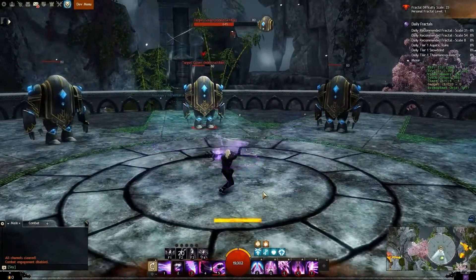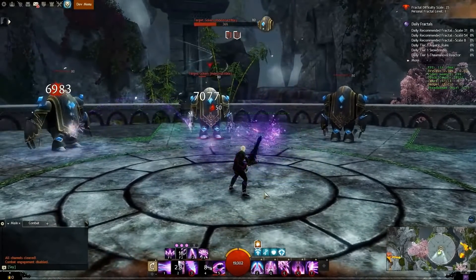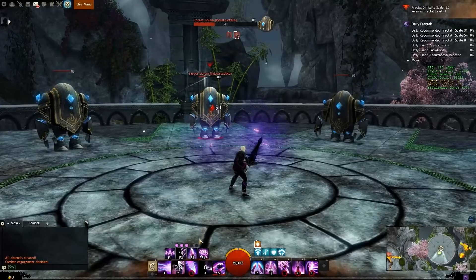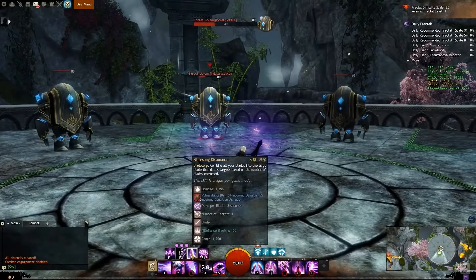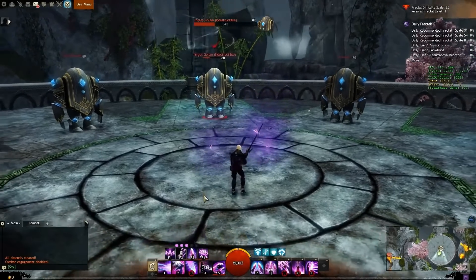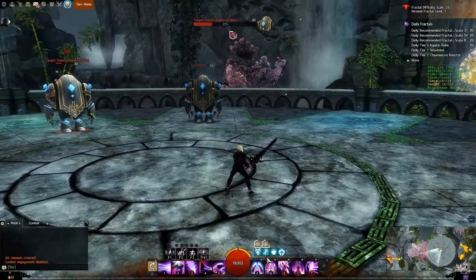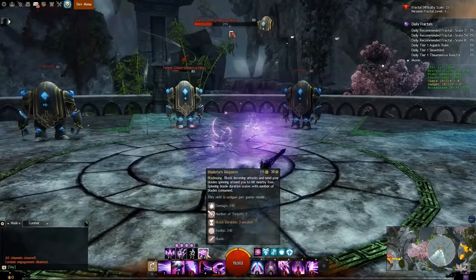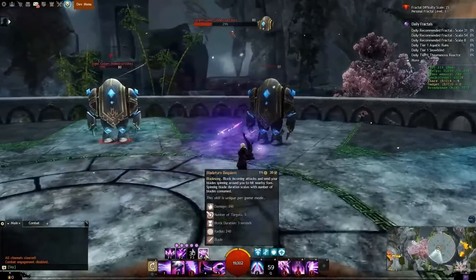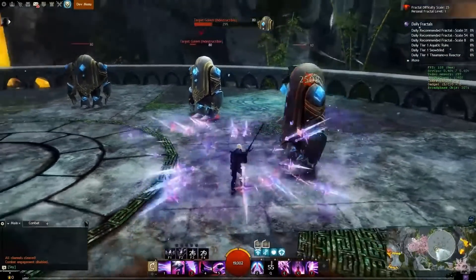We'll rebuild a few of our blades after this by switching to a Greatsword, then using Mirror Blade and Phantasmal Berserker. Bladesong Dissonance: combine all your blades into a single strike that dazes enemies.